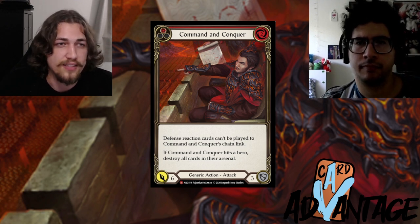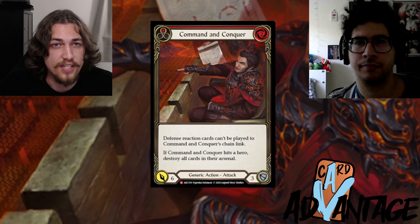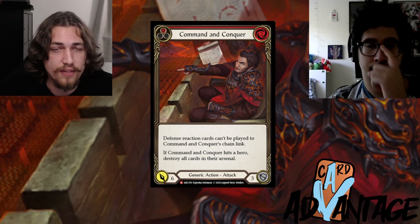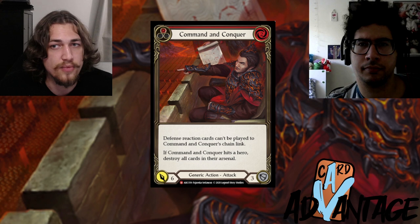That's a total life swing of ten. Instead, if you block with two three-blocks from your hand — cards that were both going to deal four damage each — you didn't take damage but you're dealing eight less. That's only a life swing of eight.